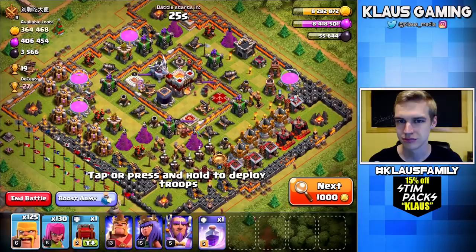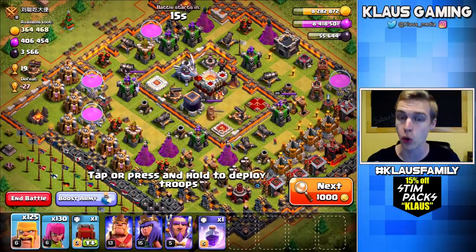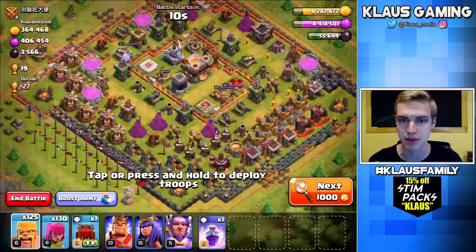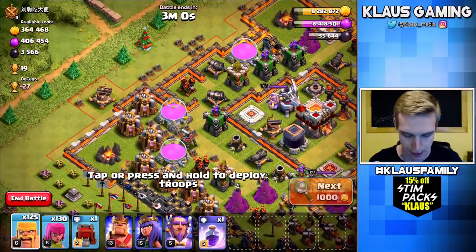Okay, this will work. Let's get this base. I'm looking at 400,000 Elixir. I don't really care about the dark Elixir or the gold all that much. What I do care about mostly is the Elixir. Most of it is sitting on the outside — you can see three storages up here, one storage over here, and then the Town Hall. I think we're going to be able to do at least a decent job of taking this loot.